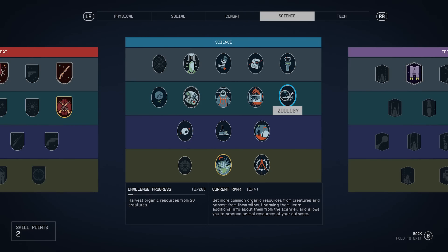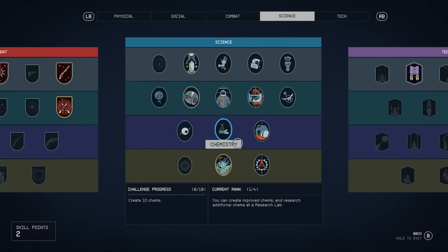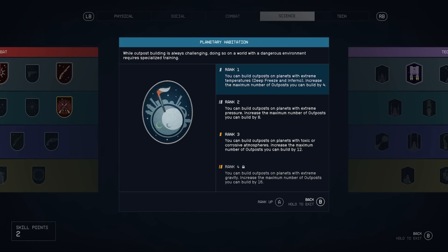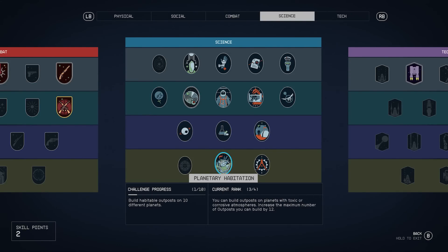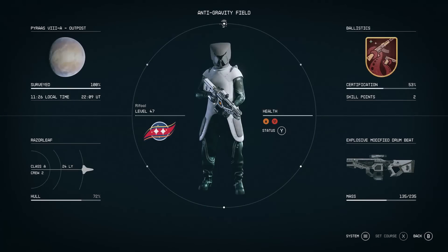One of the skills that's going to be required in order to do this is Zoology. This is one of the skills that's mandatory — it's what you need to scan the creatures and to be able to place the creature spawner at your outpost. You're also going to need a skill in Planetary Habitation as well. This will allow you to build outposts on planets with deep freeze and inferno temperatures. The temperature on this planet is deep freeze, so you're going to have to have at least one point into Planetary Habitation and one into Zoology. Once you have that, you'll then be able to build an outpost here.